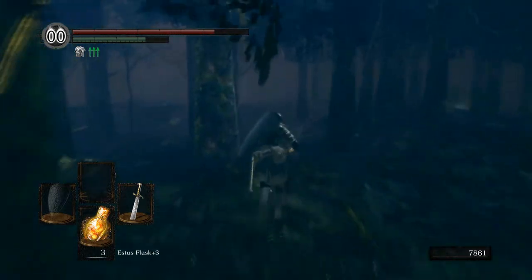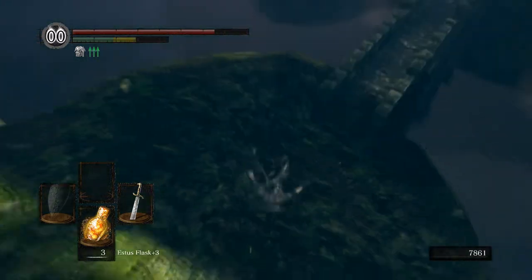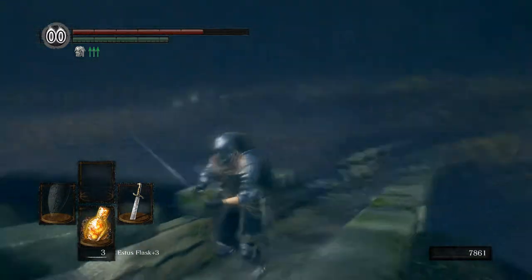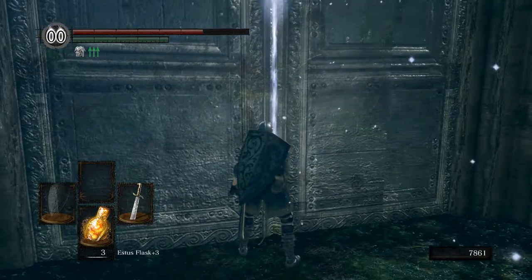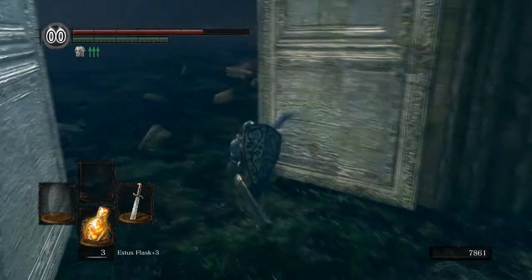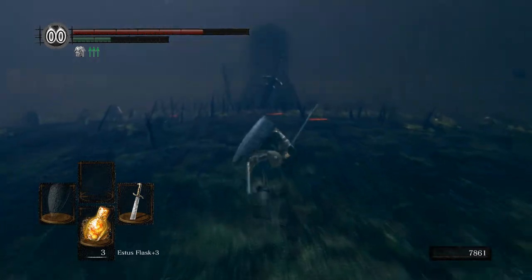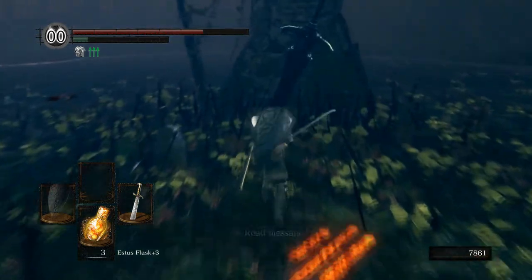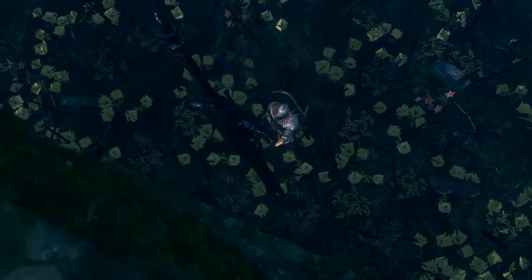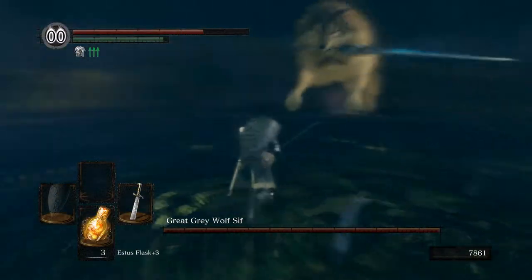We're not going to let the invader even catch up to us because there's no good point. We're just going to run straight to the boss. I have no idea if he even knows where we are. I don't see him anywhere. I don't actually know if they can chase you into here — the fog wall is all the way up there, so the boss fight starts right here. We can't skip the cutscene because there's an invader in our world. He left? We had to be told about that.